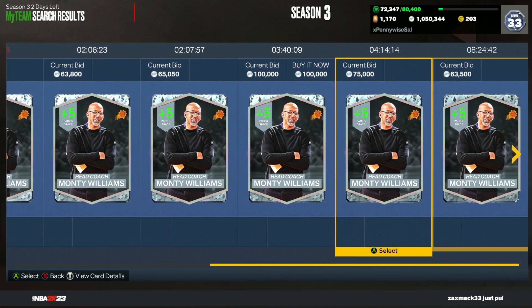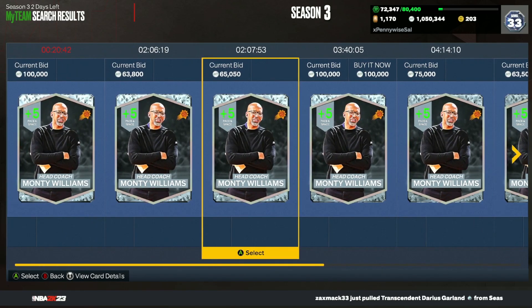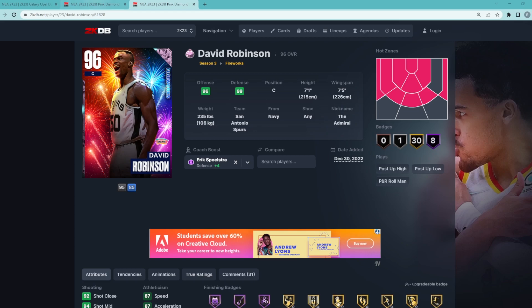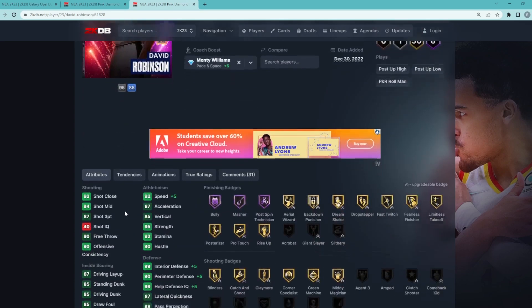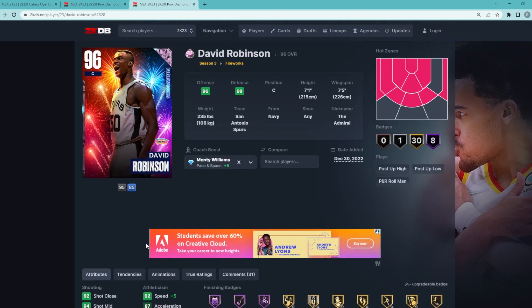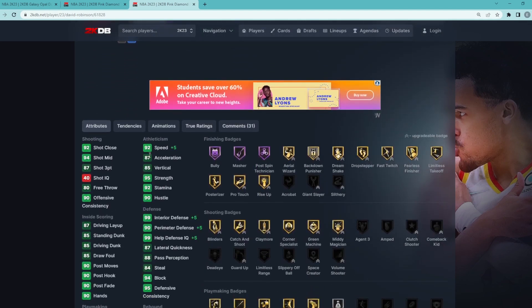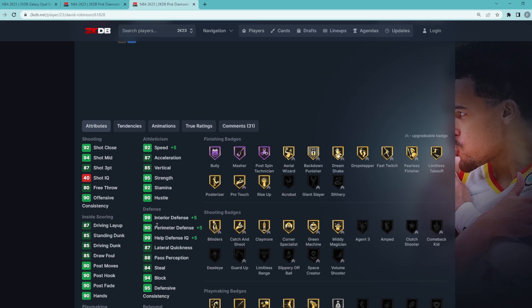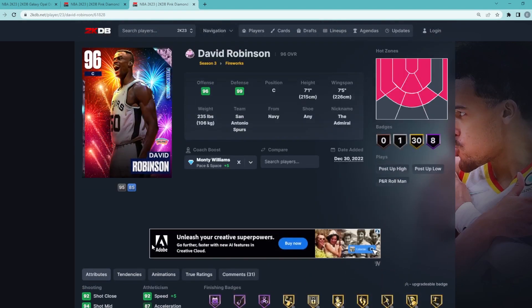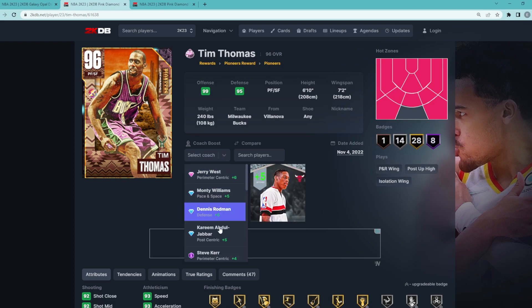At number three — might be a little surprising — it's going to be the Diamond Monty Williams, who is super expensive at around 100,000 MT. He's our first diamond coach in this top five and gives a plus five boost. Plus five compared to plus four definitely makes a difference. For the center, Monty Williams gives the best boost — plus five speed, plus five interior defense, and plus five perimeter. For example, giving Kareem plus five speed brings him to 93 speed, and D-Rob goes to 92 speed, which is really nice. For the center position, Monty Williams is probably the second best coach in the game.